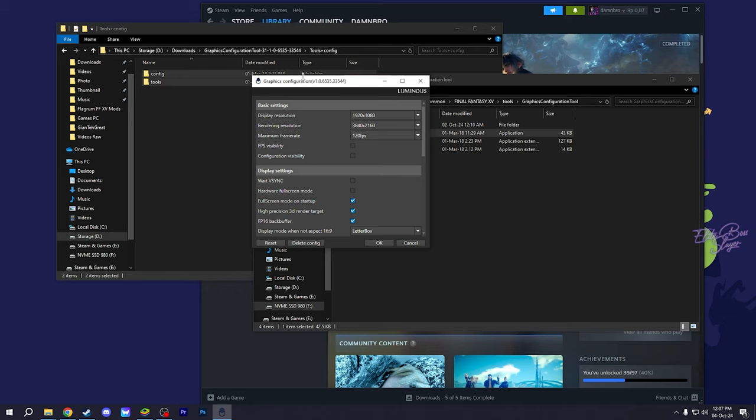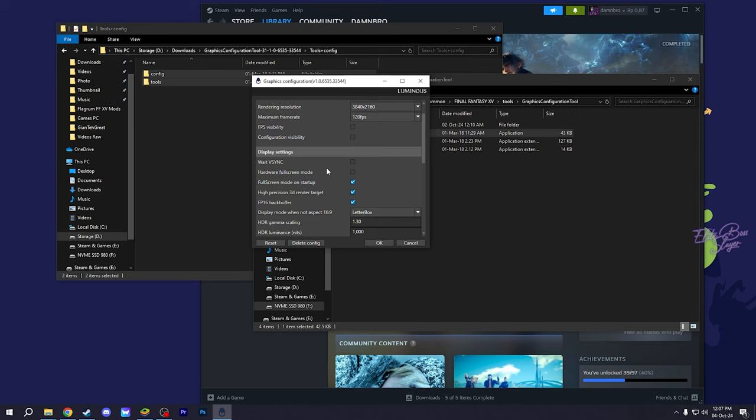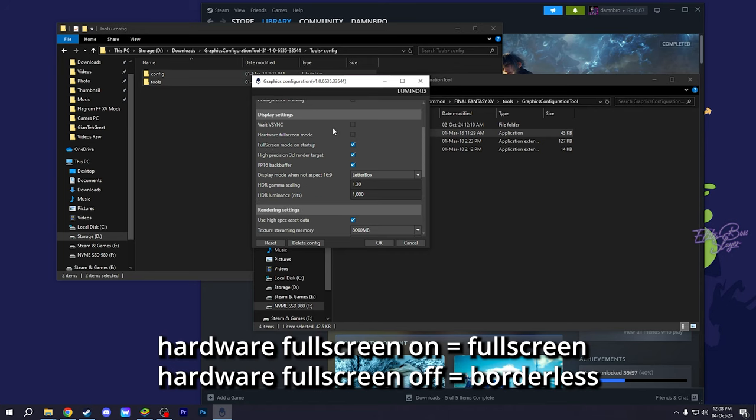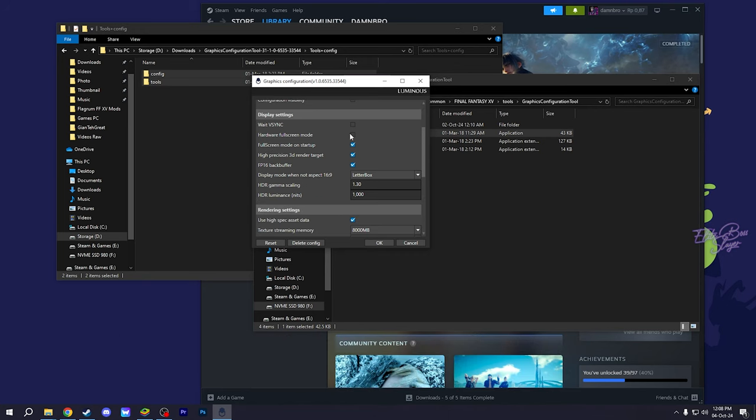My display resolution is 1080p, but my rendering resolution will be set to 4K, and maximum frame rate will be at 120 FPS. FPS visibility and config visibility — I don't need those. V-sync off, hardware full screen mode off. Full screen mode on startup — yes. This setting controls hardware full screen versus borderless.